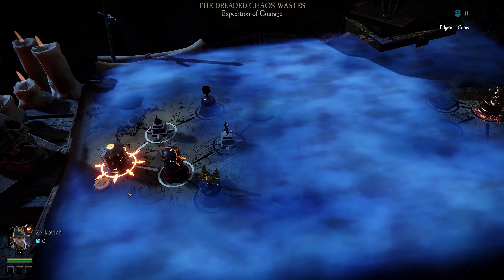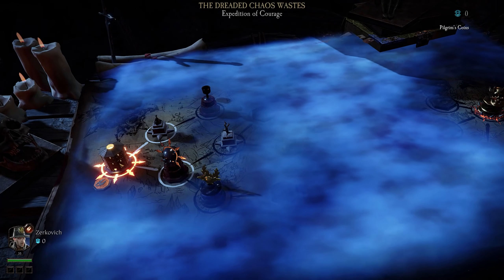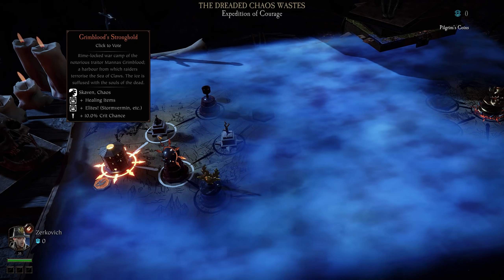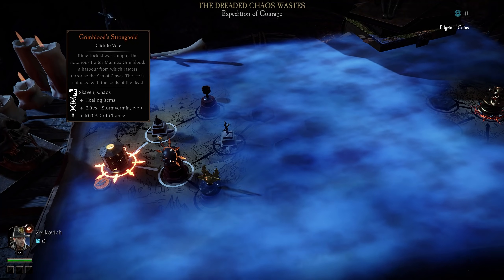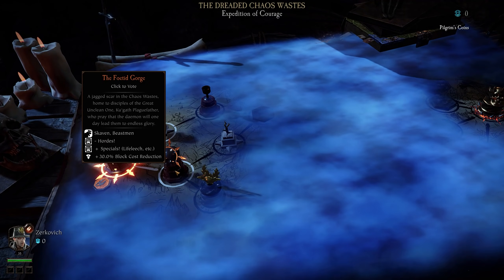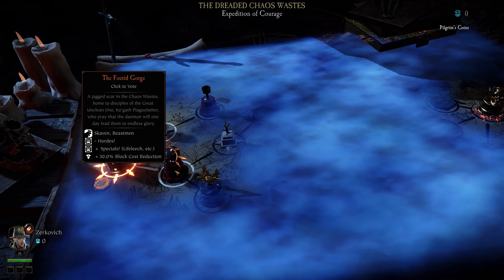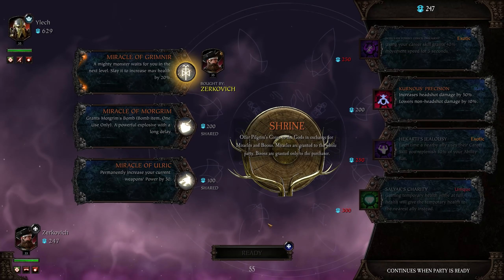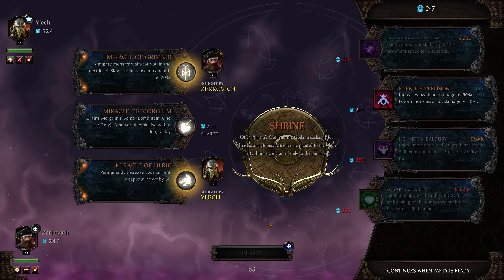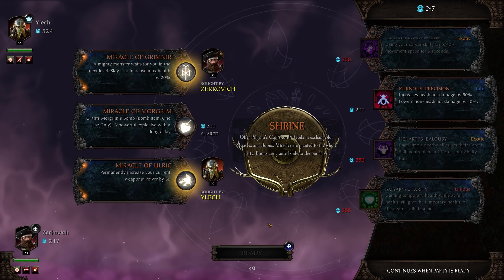The Chaos Wastes is all about the expedition — a long journey beginning on the far left side of the map, where you'll be choosing with your teammates which path you take. There'll be forks in the road to different levels, and you can choose which levels you do. They're all different with varying kinds of challenges — this one has less hordes but more specials. There's also Shrines of Fortune which you can stop at along the way, allowing you to buy some buffs for your party with the currency you'll be finding through the levels.